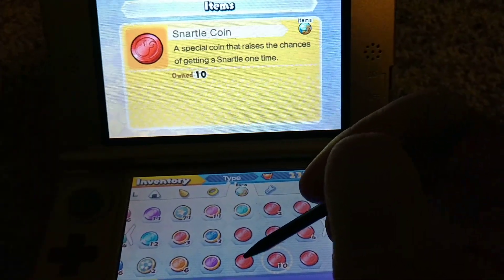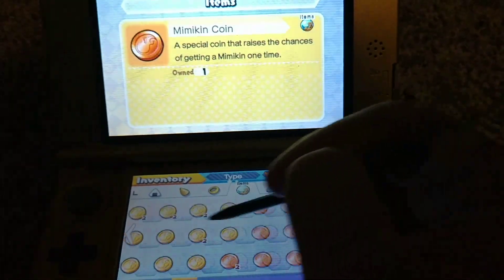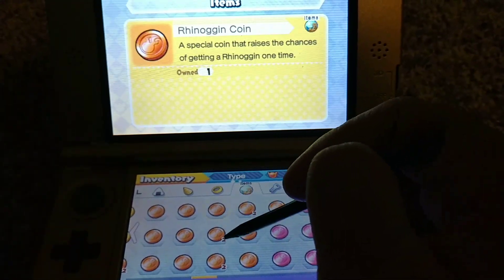I've got QR codes for a bunch of different yokai, as you can see here — these are all different yokai names.